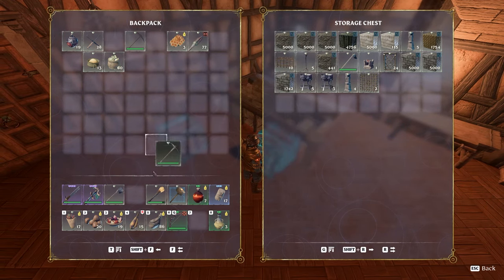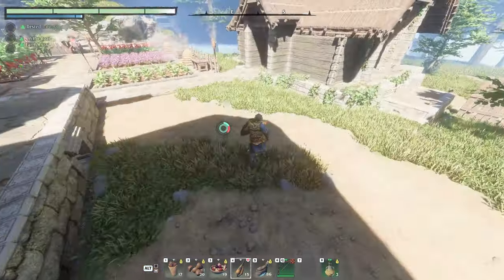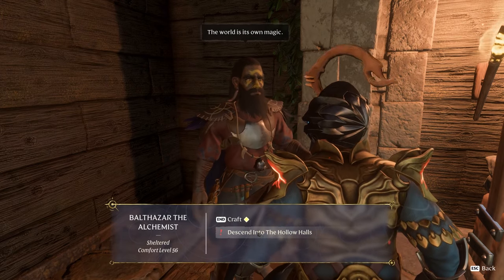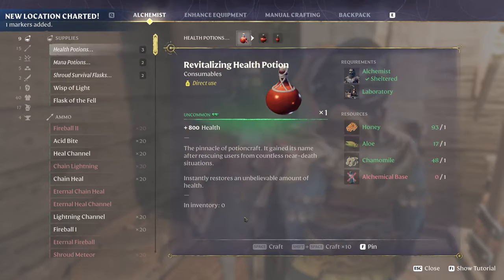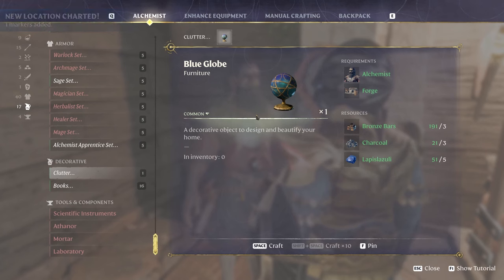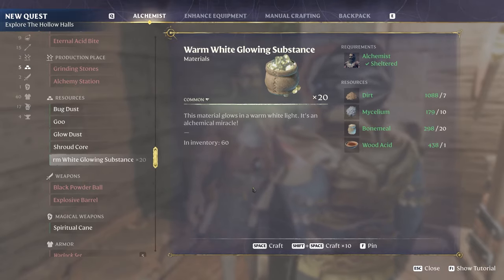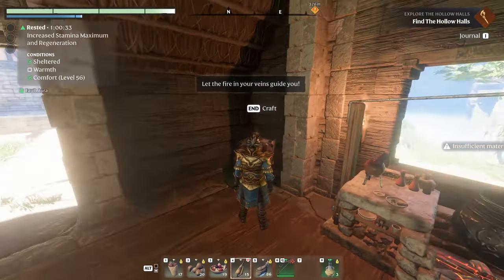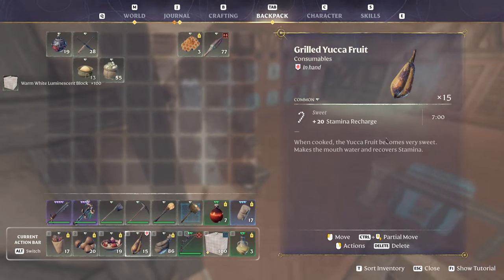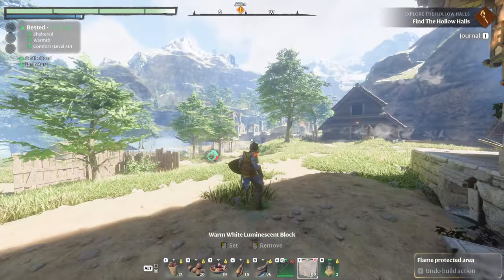There's a new glow block — it's like a glowstone block. And there are new missions too. This guy can craft clutter and a blue glow. You can make a warm white glow substance that turns into the warm white glow block, which you can make at your bench. Let's go outside and see what it looks like — we're going to have to try this out in the actual base to see how much light it gives off.